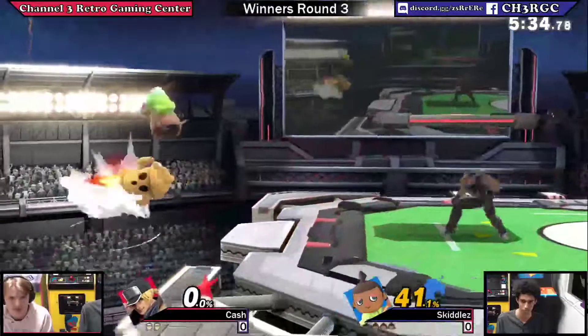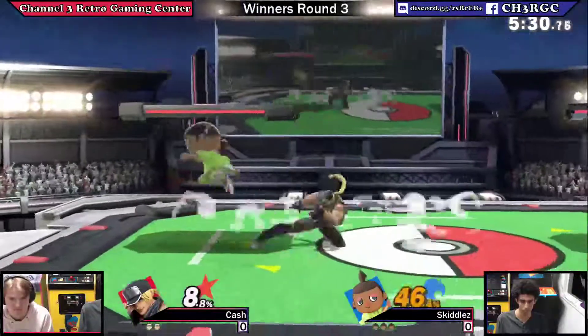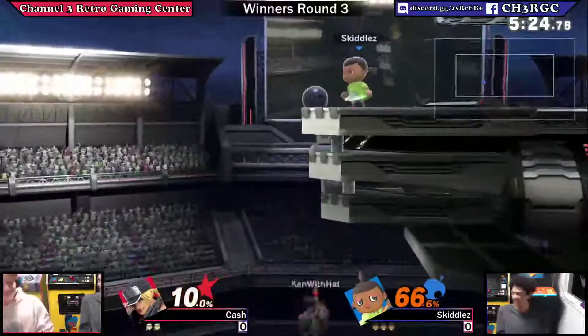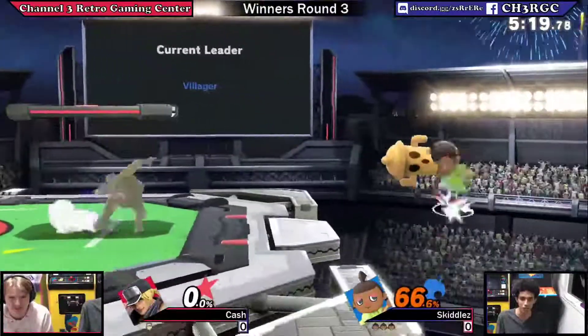Alright, Cash finding his way in. Sometimes. Maybe. It's definitely been very impressive. There we go — got some damage. Western Wolf goes right through Void though. But a bad air dodge — it's gonna be the stock. And I saw Cash say a no-no word.